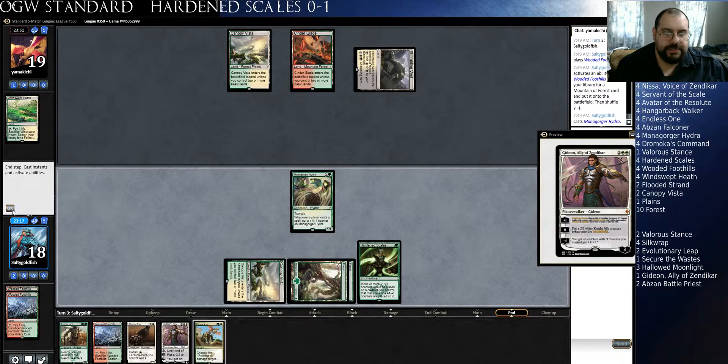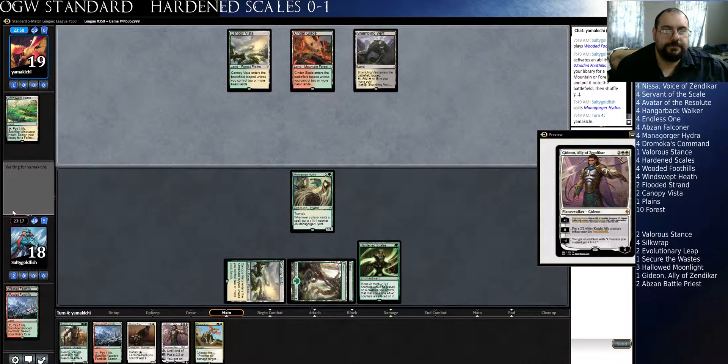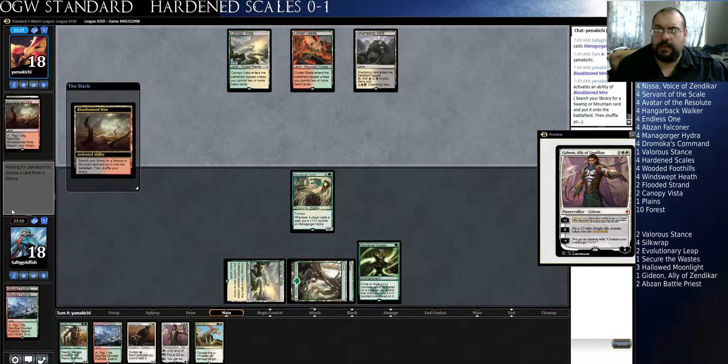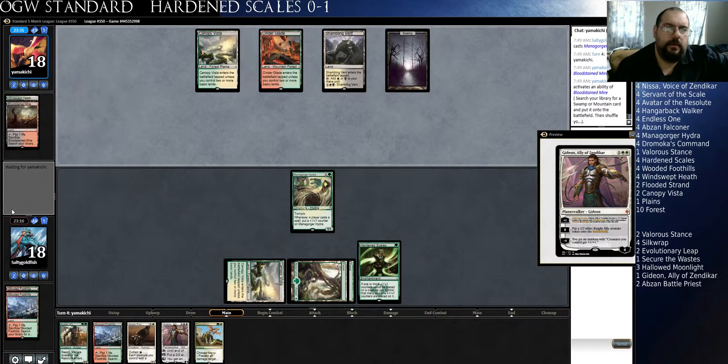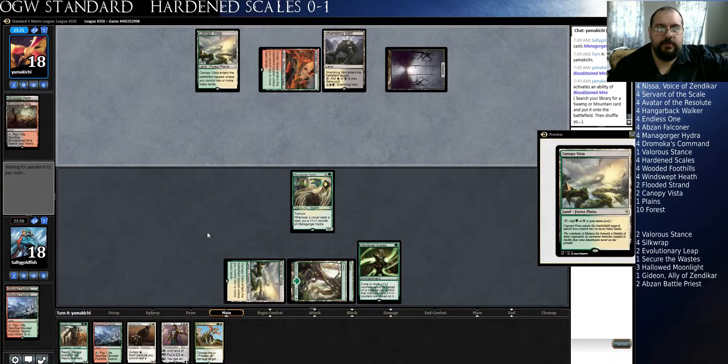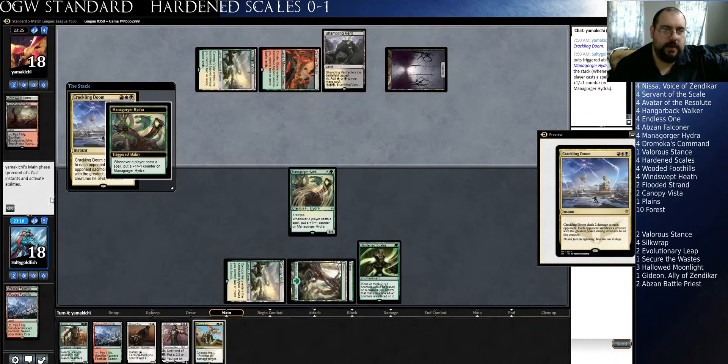Mana Gorger Hydra just gets out of control really quickly. I think I'm going to Crackling Doom — I mean, Roast does work, but Fire Impulse will not work. Basically almost every removal spell except for like a one-mana red one. Yeah, Crackling Doom — it's fine.